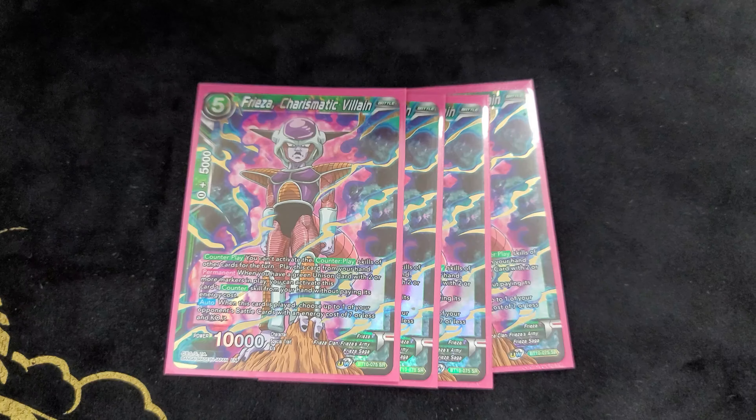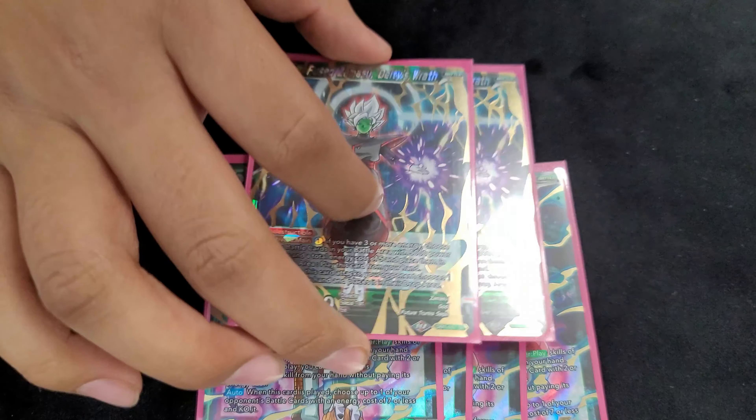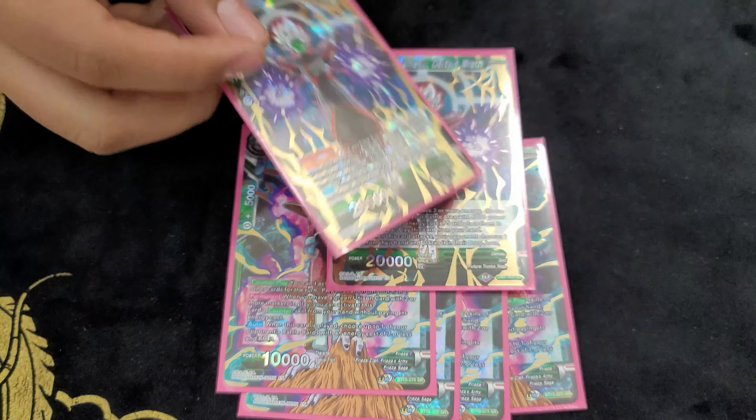Four super combos, four Charismatic — need to play the counter play. Two Zamasu, yeah — if you're playing Charismatic, two is the minimum you need. Swing, discard one, pretty good play. Bring it out by killing the Frieza.